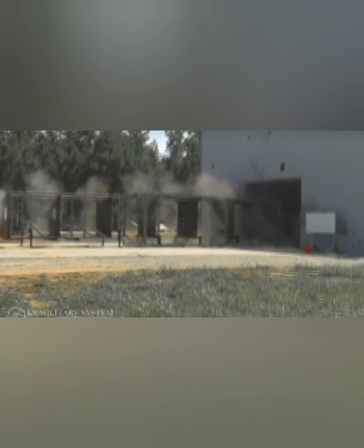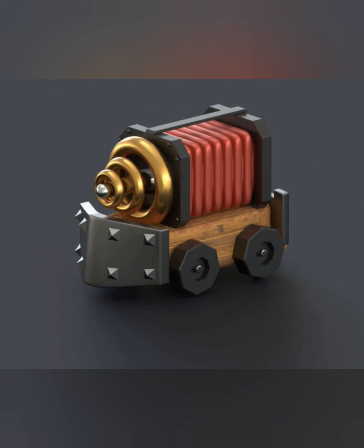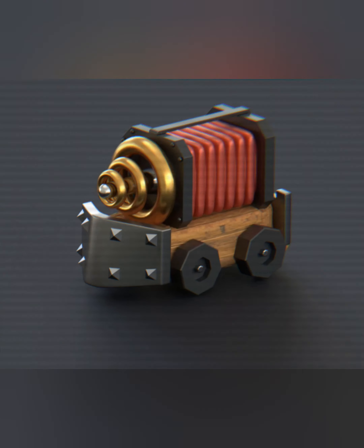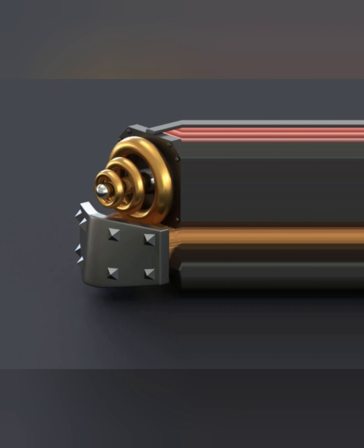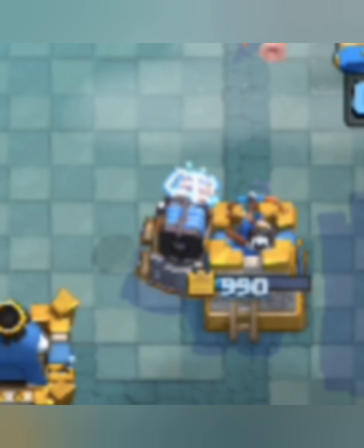So now, knowing all that and seeing the real-life railgun, do I think Sparky is a railgun? Sadly, I honestly don't think Sparky is a railgun, because the shape of it and the design in the game just doesn't really add up to what a railgun would look like. And even though I think Sparky is a big card, I think it would be a little too small to be a railgun, especially compared to the one the U.S. Navy made. So what else could Sparky be?